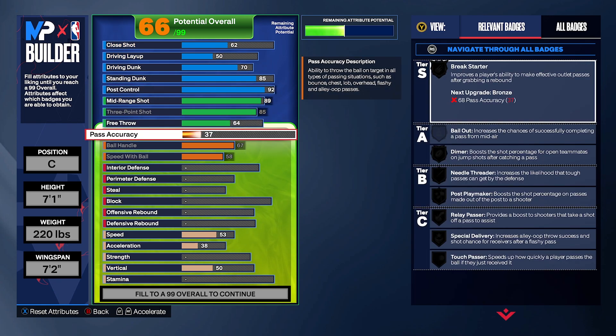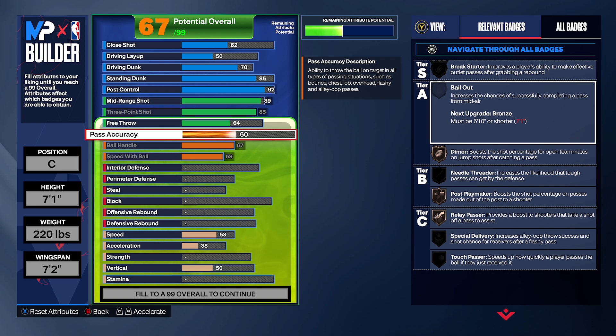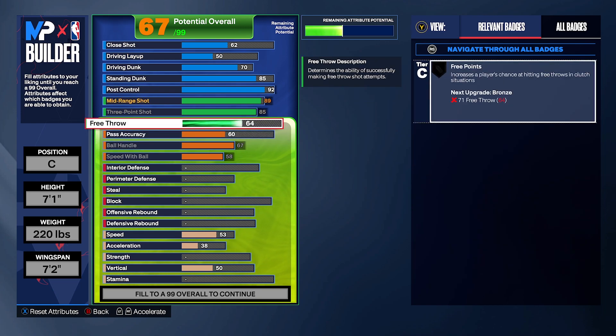For pass accuracy — it does matter this year in 2K24 so put it to 62. You'll get diamond on bronze and have solid stats. If you're playing Rec you might need to increase it. Same with free throws — I'll address that at the end, but for now just keep it at 60.